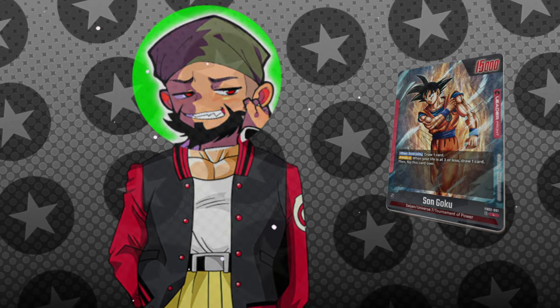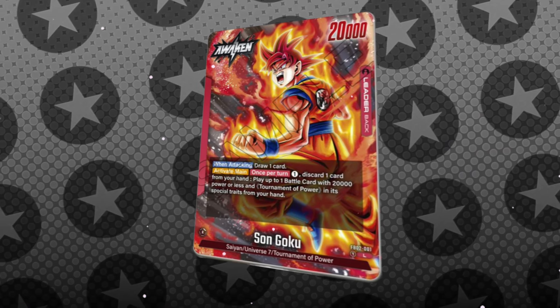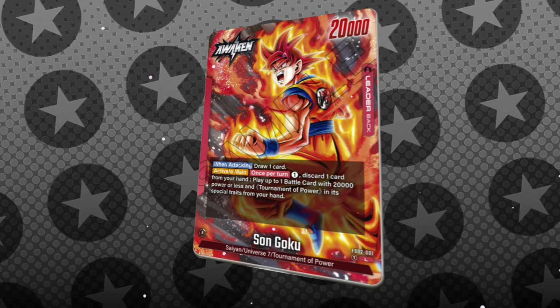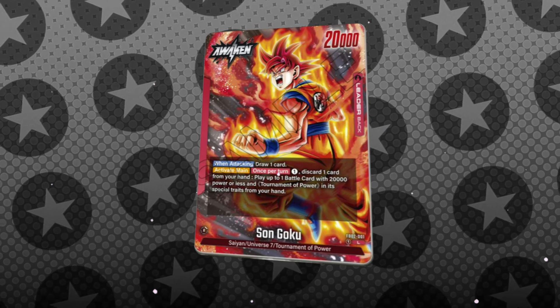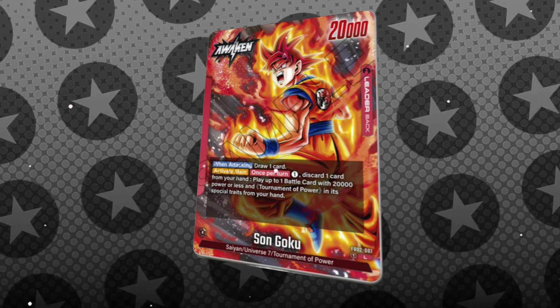Well, let's take a look at the awakened side. It's still a draw leader with 20k power, but it also has an activate main ability you can use once per turn for the cost of one energy. By using this ability, you'll have to discard one card from your hand, but then you'll be able to play one battle card with 20k battle power or less and the TOP special trait from your hand.